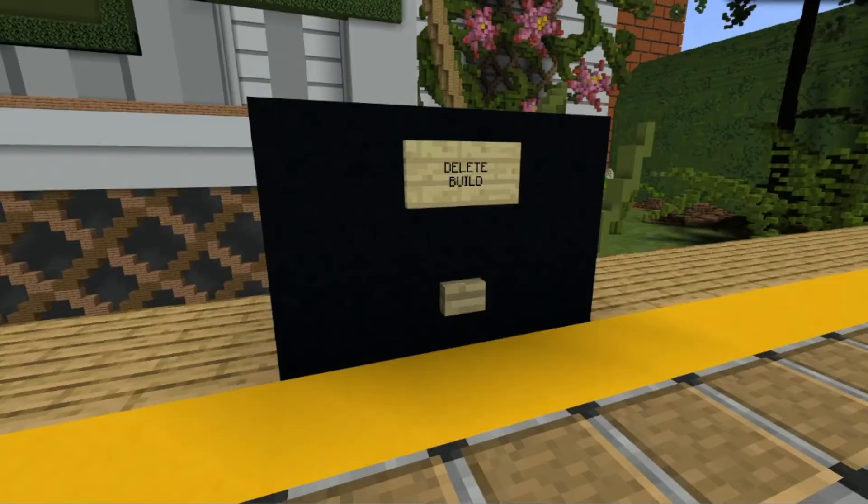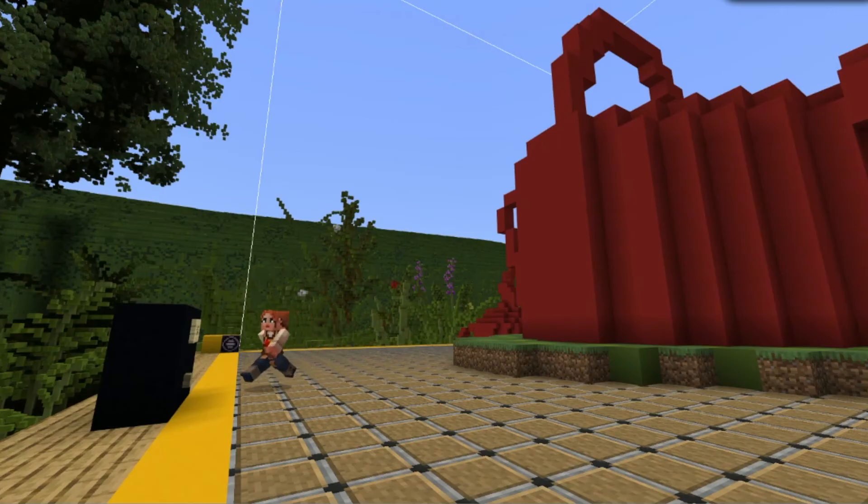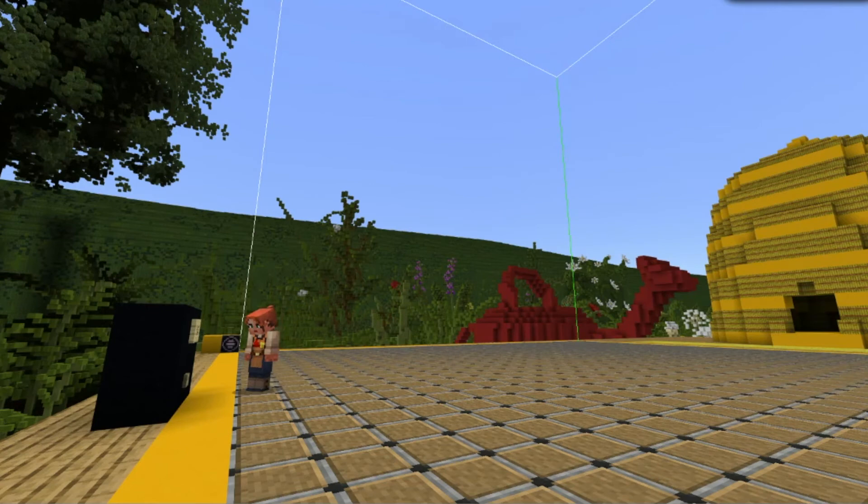When the students start a new game, they can clear the previous build with the click of a button, found at the back of the build platform. And that's it! We hope you and your students enjoy the Make and Model Busy Bee arena. And remember, the Busy Bee has no time for sorrow!